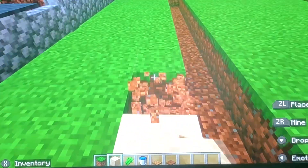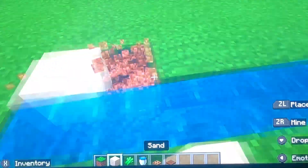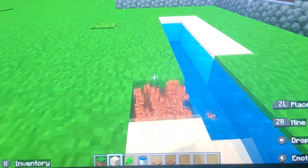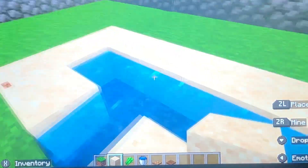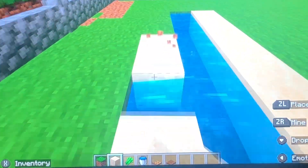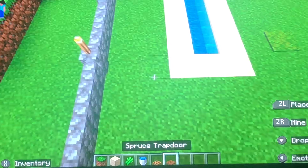We gotta surround this entire thing with sand — or glass, but sand actually. So now I'm just gonna put all the sand in. If you plant sugarcane on sand, it makes it grow faster. This will kind of make up for having a slightly smaller farm. Sand's not that hard to obtain, so you should be able to get it pretty easy. As you can see, we have a little sandbox now.